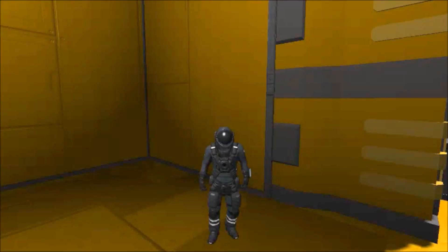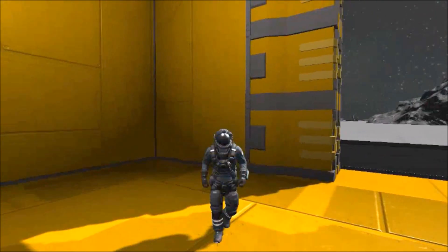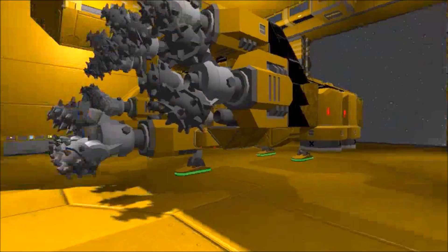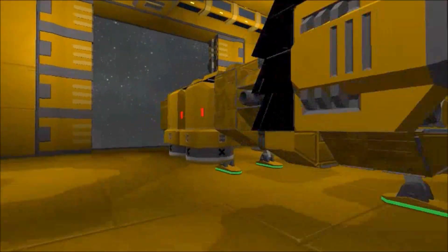Hey, hello there guys, my name is Beer and B, and welcome back to another Space Engineers episode. Today I'm standing in the hangar of the mining carrier that I uploaded a video on recently, and the reason why is I made a miner to go with it, and this thing is specially designed to fit in this hangar.